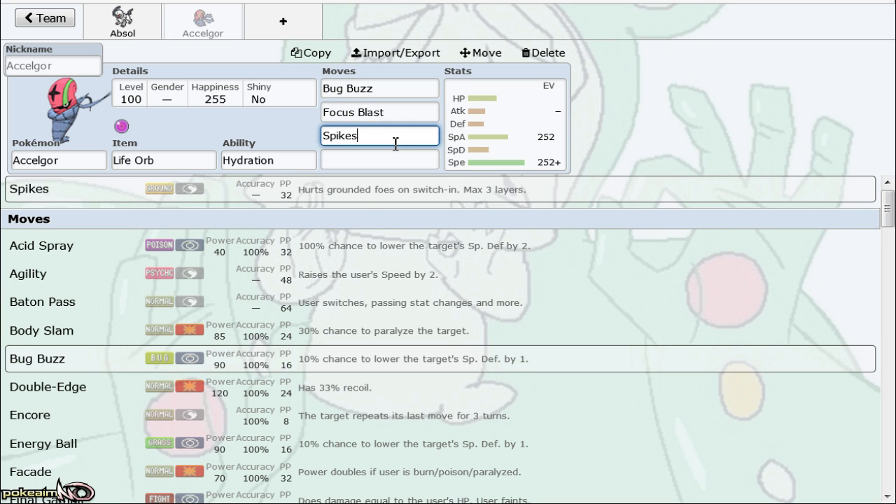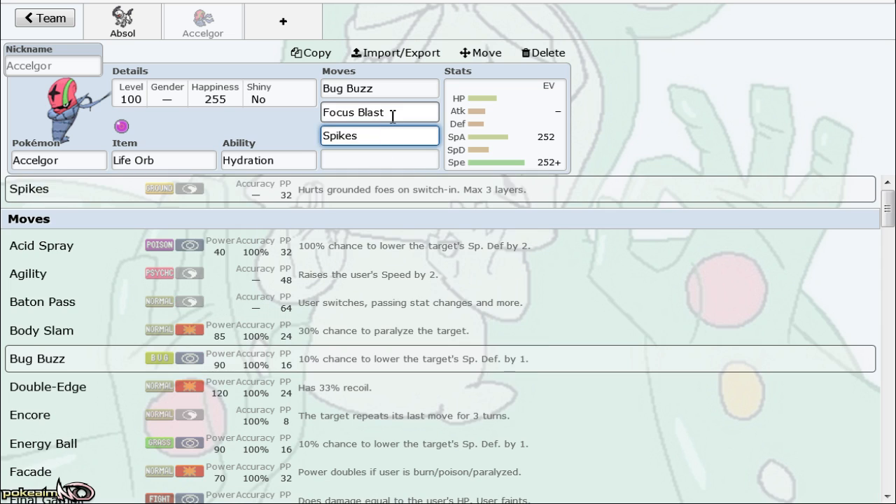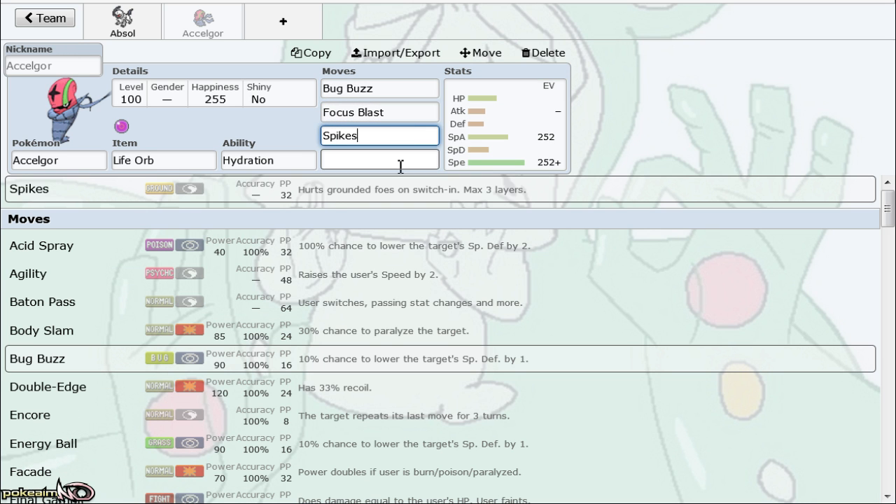It's not quite as good as it was back in XY, but it's still not bad. I love this thing — I wish I could find more teams to use it on. The Life Orb set is honestly the better set right now, because Spikes are so hard to keep up in this metagame with Flygon and Blastoise always being on so many teams.